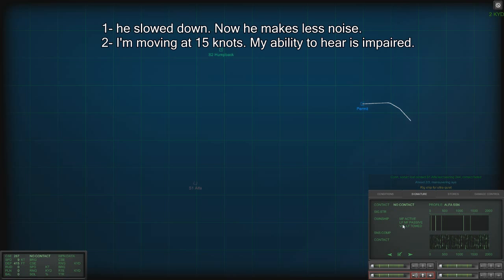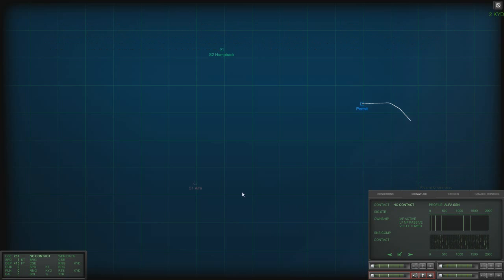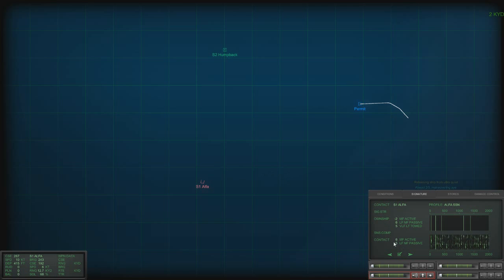So now he is moving on his ultra-quiet engines. 2/3 ahead again. He hasn't picked us up. My problem now is the active signature — we are giving him a rather broad angle. But I need to come into his baffle, so we are pretty much forced to. As we come down to 10, I will narrow the angle. He's moving only at 6 knots.